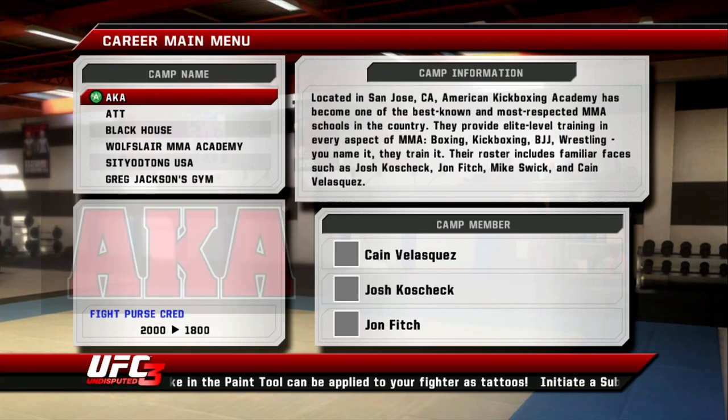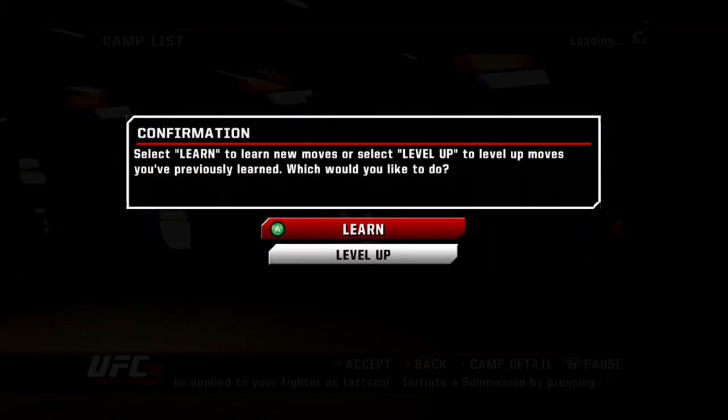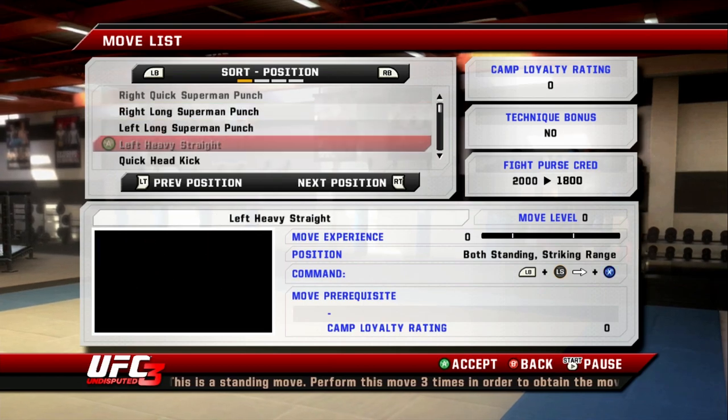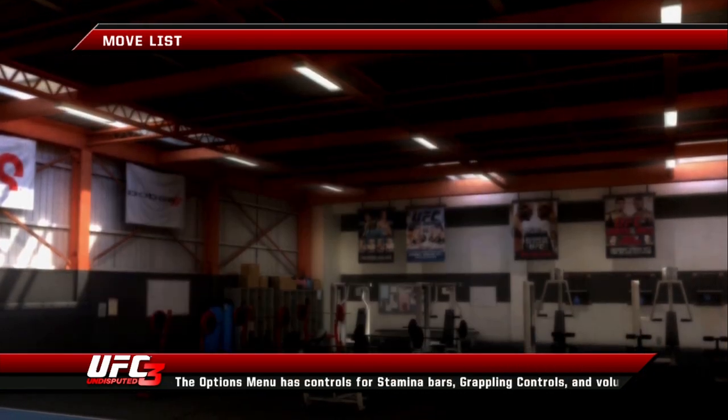That wrestling advantage probably won't last very long. All right, let's go to Jackson Wink's — boom! I'm going to learn a left head kick — bam, thank you very much. And with this we shall score a million knockouts!